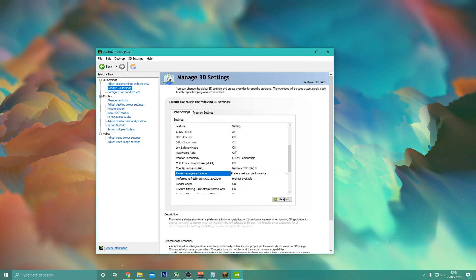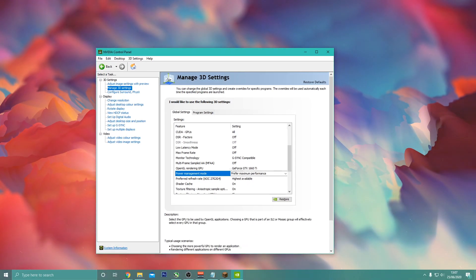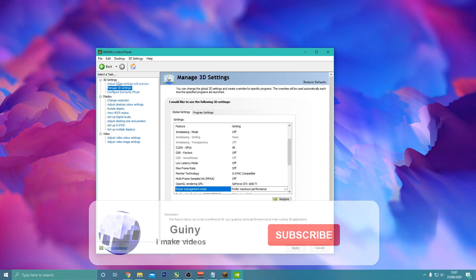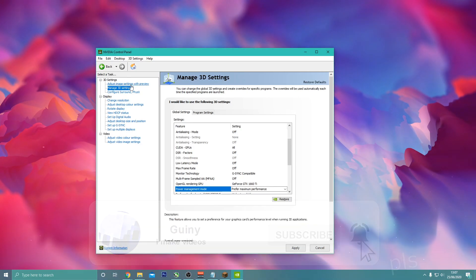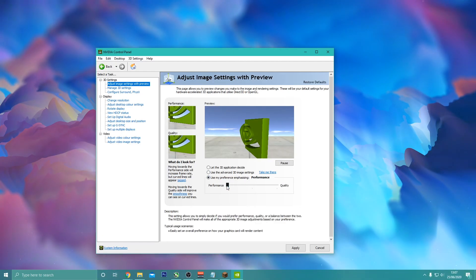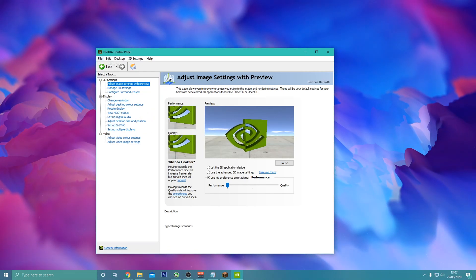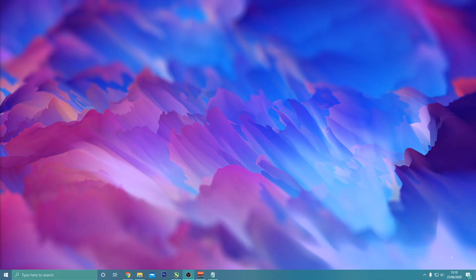Definitely make sure you have this particular option enabled because it really increased my FPS — when I saw this it was a life changer. Also go to 'Adjust Image Settings with Preview' and click on Performance. It definitely does increase your FPS and I've seen it make a real difference.